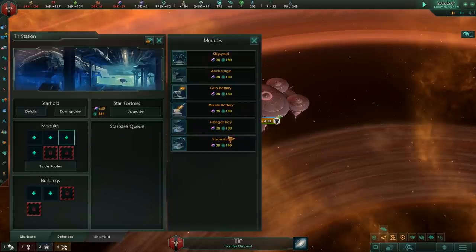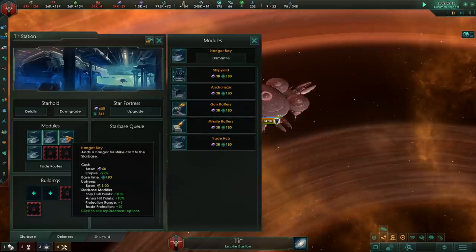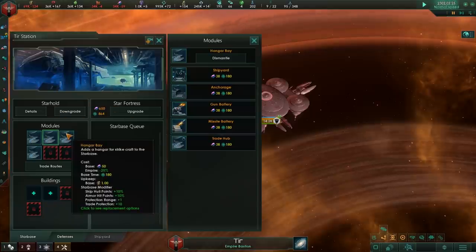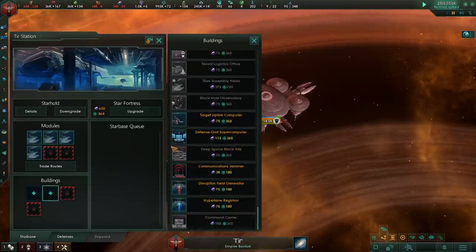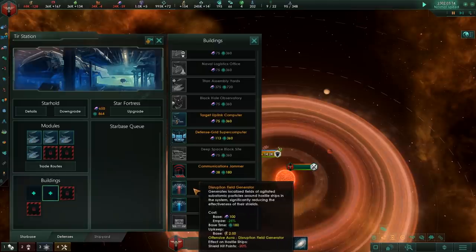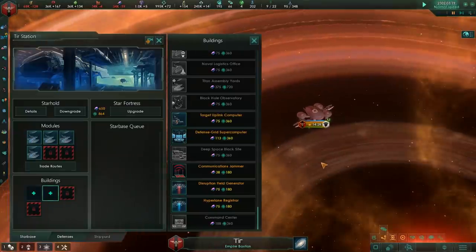The Starhold adds two additional module slots — you can put even more hangar bays on there, giving you even more trade protection range for systems four out in any direction. You get an additional building slot for things like the communications jammer again, or the disruption field generator, which reduces enemy shields by 20%.